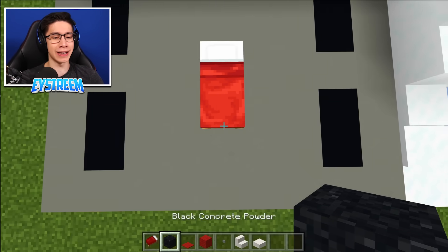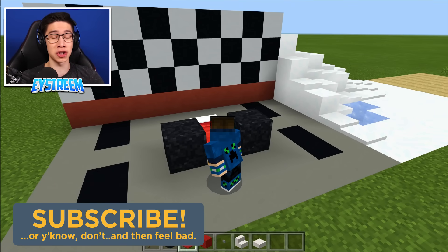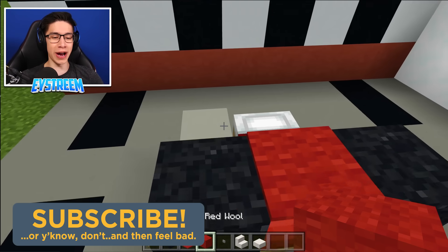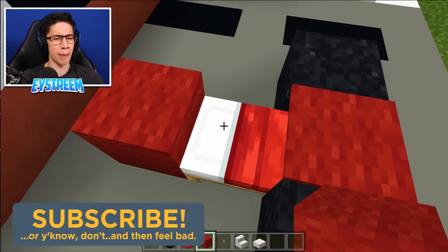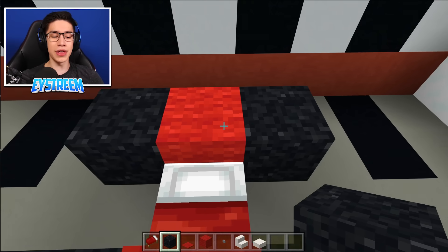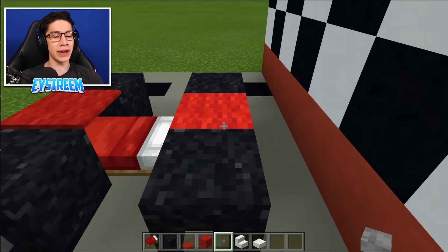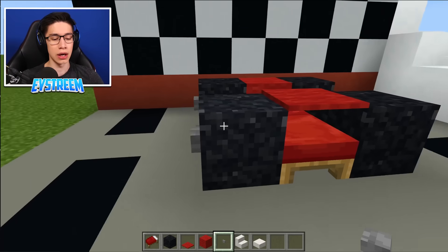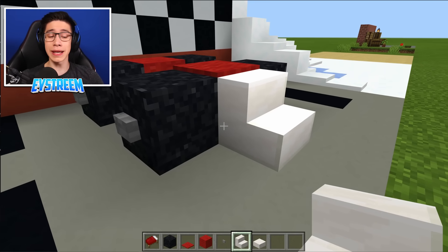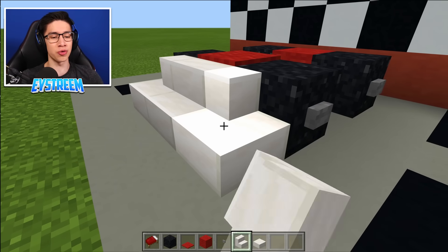Then on the bottom half of the bed, you want to place one concrete powder to the left and then to the right. Then jump on the floor and crouch, and place one red carpet on the bottom half of your bed. Grab your red wool and place this block behind the pillow of your bed, then grab your black concrete powder and again place one to the left and one to the right.